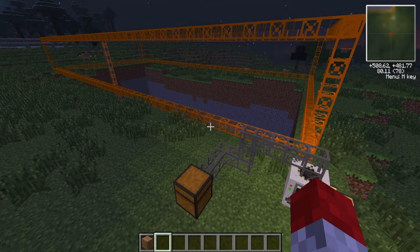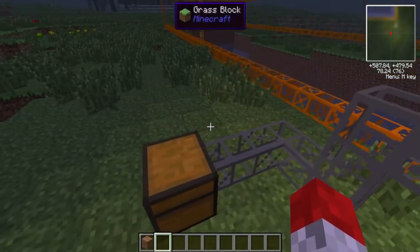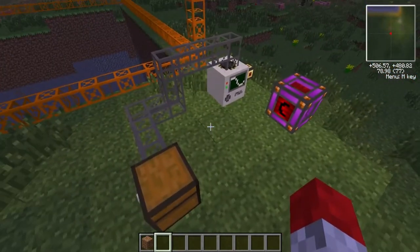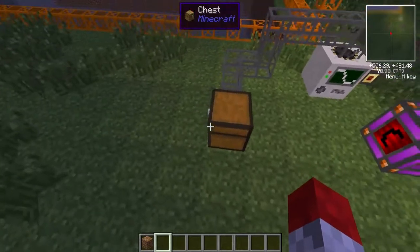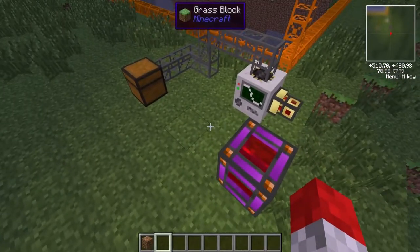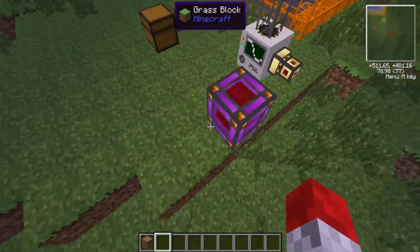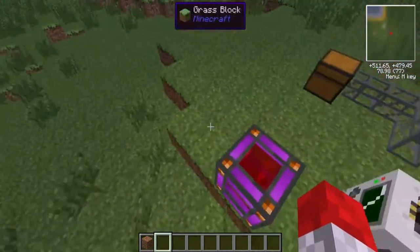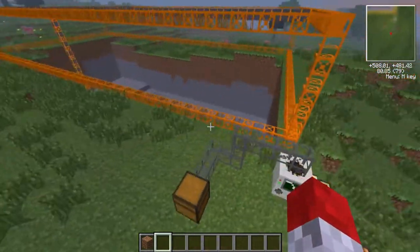The way this is going to work is we're going to have item collectors around this chest, and we're going to put a little wall around here just to make sure items don't go anywhere else. On top of those item collectors we're going to have some pressure plates, and they will set off a redstone signal which will fire a piston and turn this off. Once the piston fires off, it will be sitting on top of a redstone torch, and that redstone torch will send a signal in here.